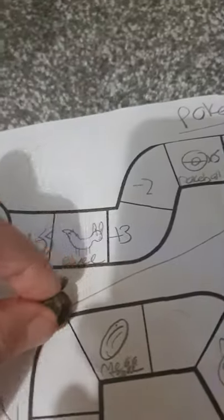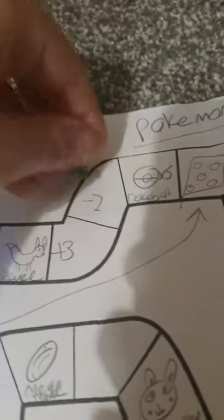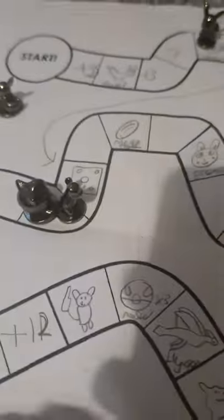First up is Charmander - the dice landed on a six. One, two, three, four, five, six. There we go, Charmander's down to there. Next goes Bulbasaur - one plus five, straight to the end. Bulbasaur's in first place! Next up is Pikachu with a five - one, two, three, four, five. Next up Jigglypuff with a six, taking him to the same place as Charmander.